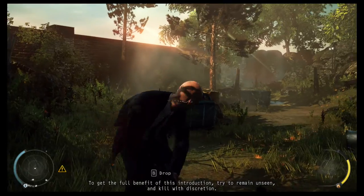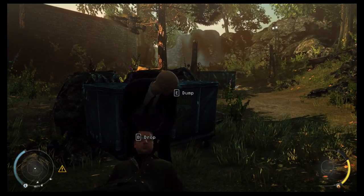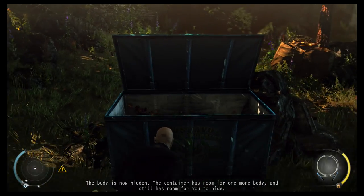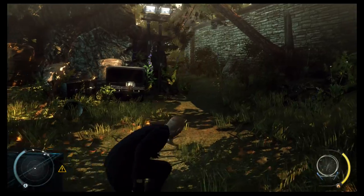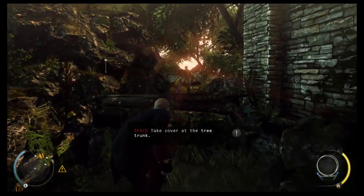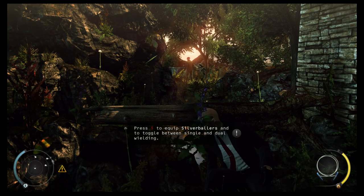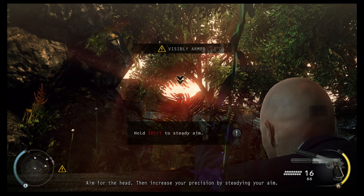To get the full benefit of this introduction, try to remain unseen and kill with discretion. The body is now hidden. The container has room for one more body, and still has room for you to hide. When you are in cover, it is harder for your enemies to spot you. When you aim, you snap — aim for the head, then increase your precision by steadying your aim.